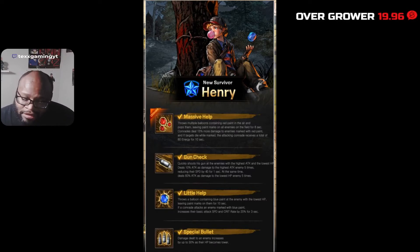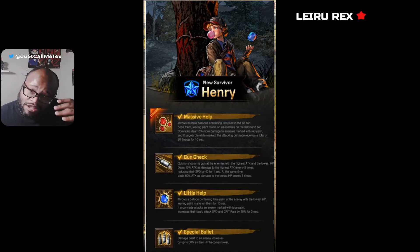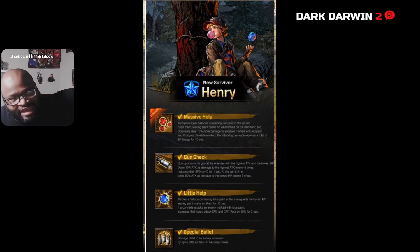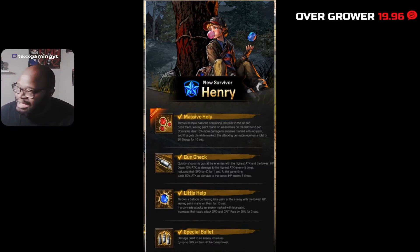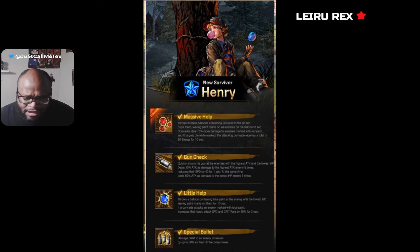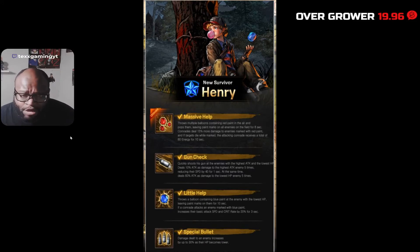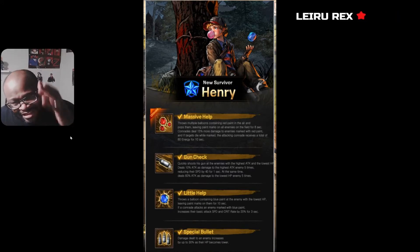Put Henry, Glenn, and Andrea on the team and there could be some problems — a nice little team build there. We also have the Special Bullet passive: damage dealt to an enemy increases by up to 30% as their HP becomes lower. So he's hitting the highest-attack tune and dealing damage to the lowest HP guy — it's almost like a minor finisher. When that guy gets low, he'll be able to take them out. He's going to work very well in Supply Run.